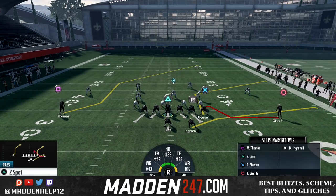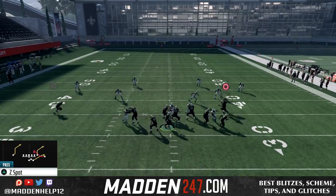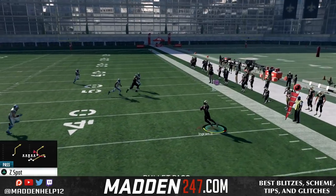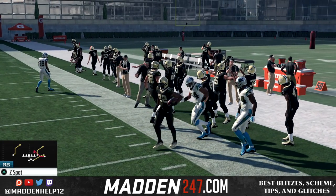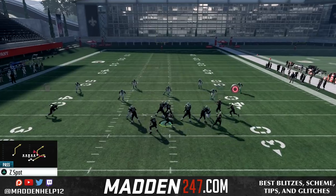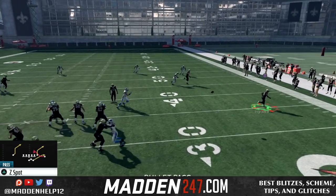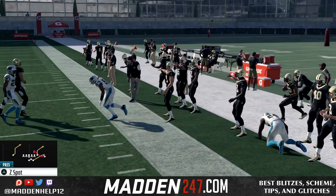It's because we have that old school Z-Spot post route, where it goes in, up, and then back across the middle. The great thing about this is we can either hit the running back every single time, unless they're in a hard flat, because of that auto motion. It's going to glitch any cloud flat or soft squat into playing, so we're always going to have that running back underneath — unless they're playing hard flat.